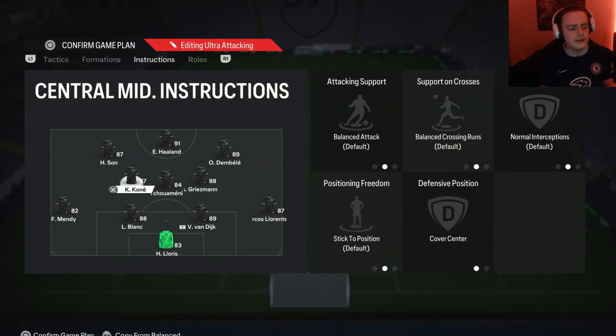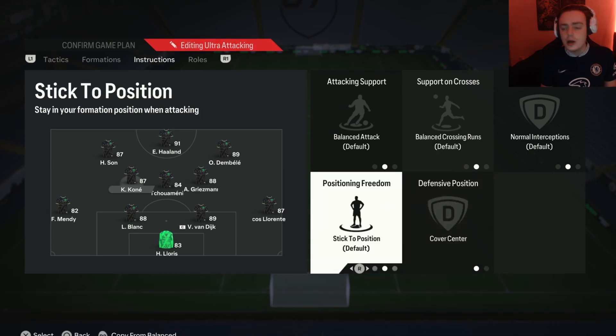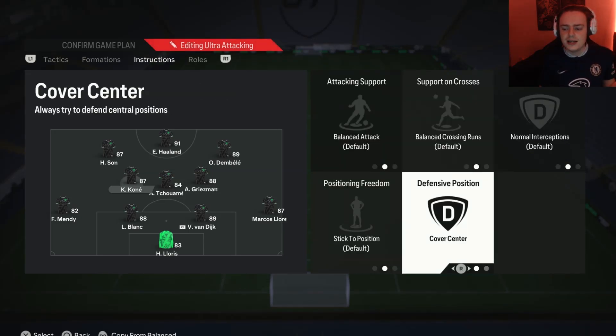Moving on to the left center mid — I use a more box-to-box style player in this position. On this player we have him on the default settings and then cover center. We leave him on defaults because he is a box-to-box player, so we don't want to restrict him to defending all the time — we want him to attack as well. The only important thing is that he is on cover center so he defends those central areas.